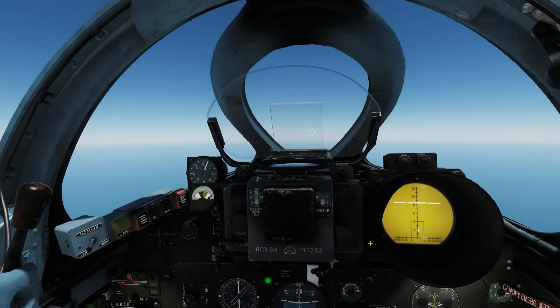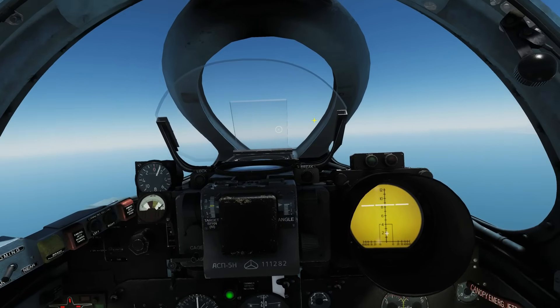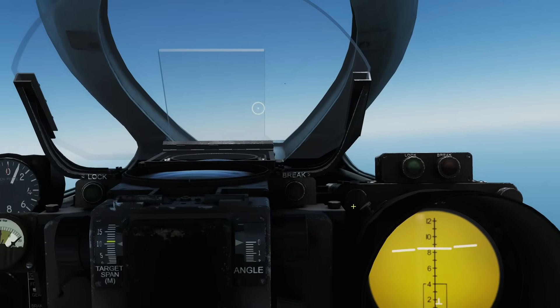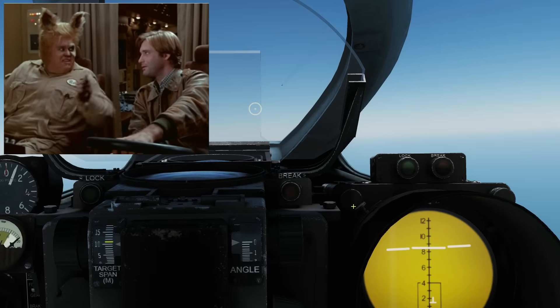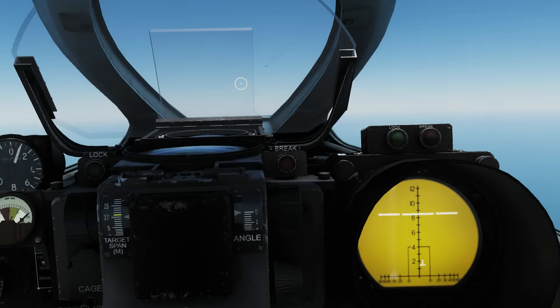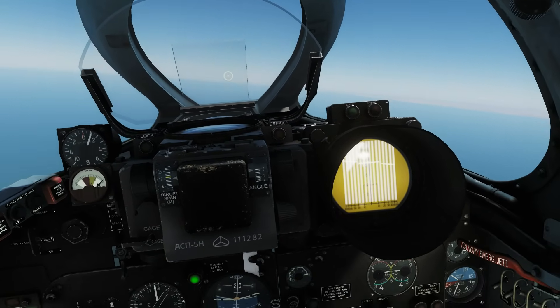Okay welcome back. So we've shown the low altitude and high altitude modes — now we're going to show jamming. Stahl is in front in a Mirage — we can see him here. If you turn your jammer on, it takes a few seconds for it to warm up and actually start jamming. We have a jam, we have a jam.